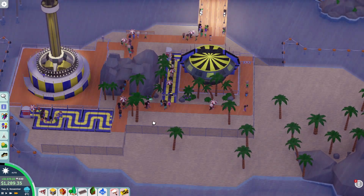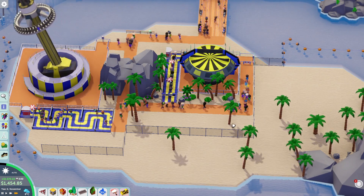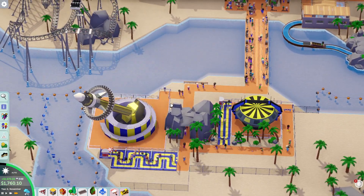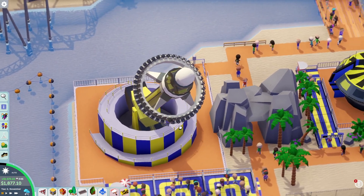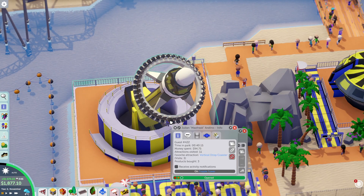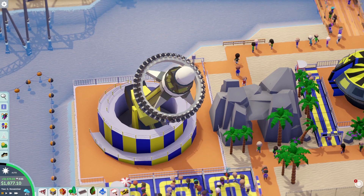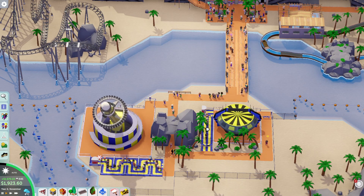People coming in for the Gravitron, all kinds lined up here. Let's increase the price — two bucks, pick it up to $4.50 because there are a bunch of people waiting. Topple Tower is pretty terrifying too, with one person on there. Good old Max Freak — Julian's a beast. Got on-ride photos, got glasses, good for you. Alright, moving on.